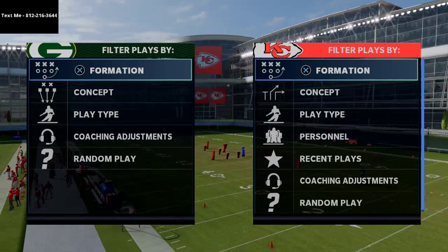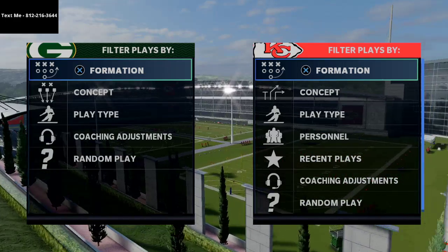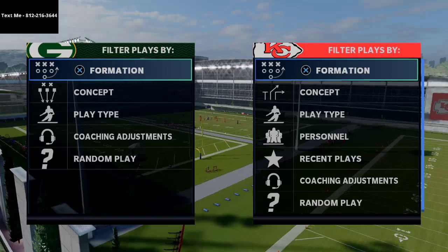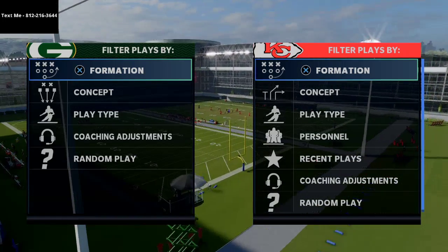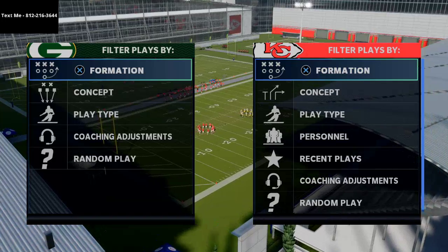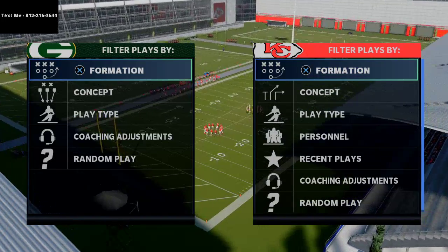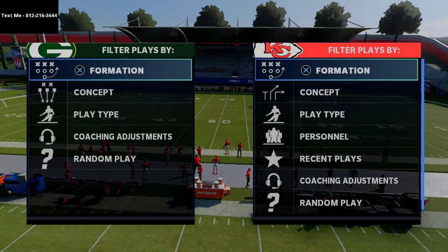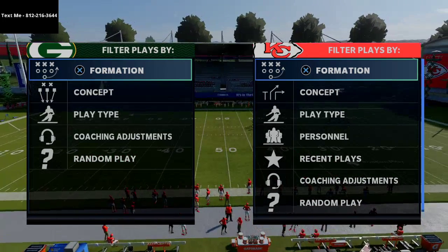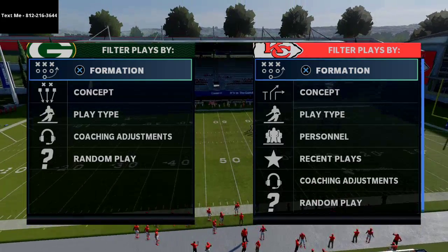If you have any Madden questions that you'd like answered, you can always feel free to text me. My number is in the top left-hand corner of your screen — 812-216-3644. We also have a text message membership where we send full schemes every single week. We've broken down Gun Bunch, Gun Trips, Single Back Trio, and a lot of amazing schemes over the course of Madden 21. We send a new scheme out every single Monday.